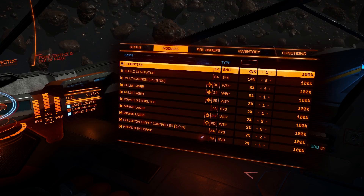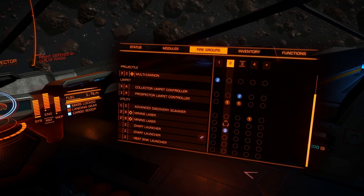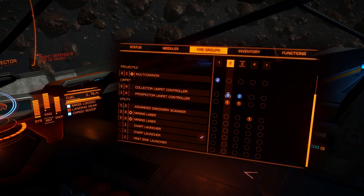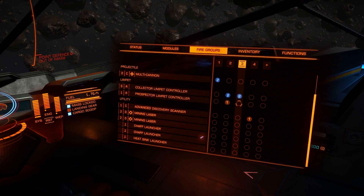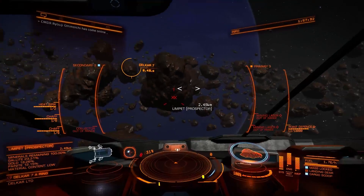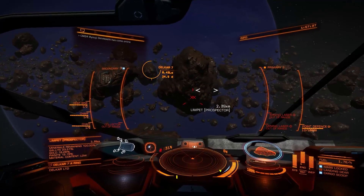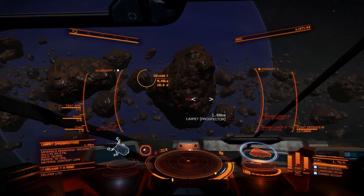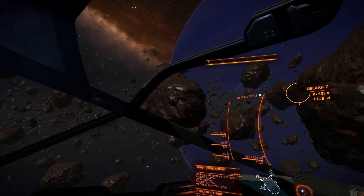We've found some Painite, but before we do that I've got to change these fire groups. Let's take that off. I'll collect the limpet there. Now this doesn't need a prospector limpet. We've found one that gives us 12% Painite — which is not too bad. I don't have many limpets left, so I'll check that one.